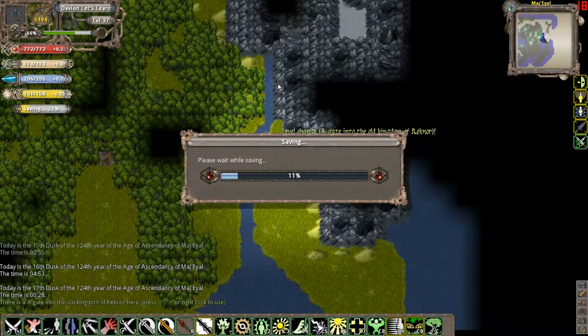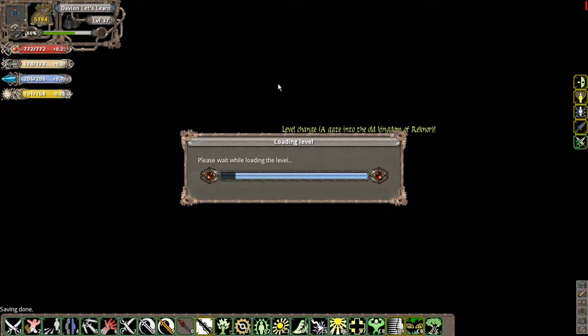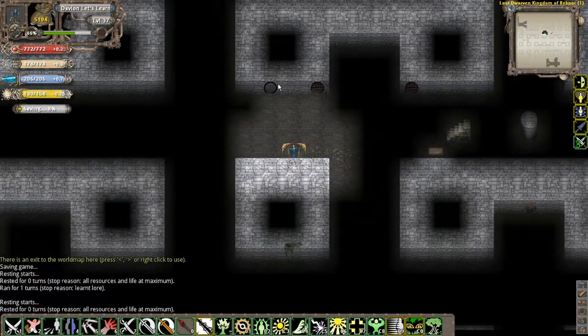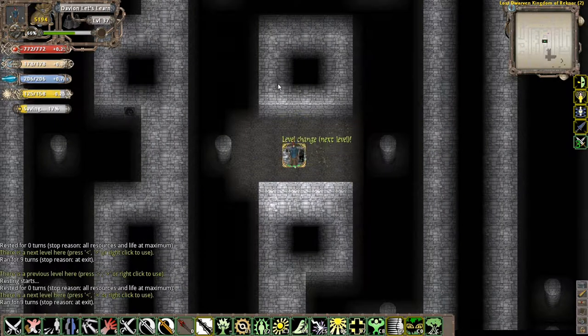So let's go here to Rek'nor. We're just going to book it through and jump into — I forget what the dungeon is called, but it's basically an underwater dungeon. Fully underwater. There is no way to breathe under there unless you have the ability to breathe underwater. My character has this lovely sight range of two, as you can see, bolstered by the fact that I can see fire with heightened senses.